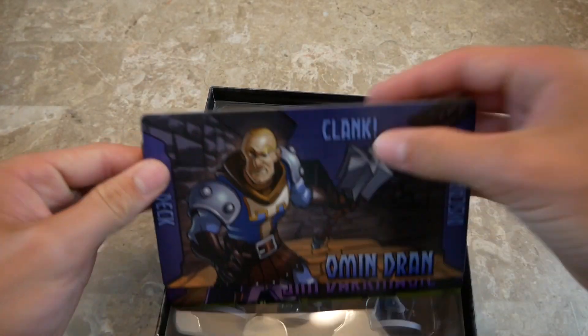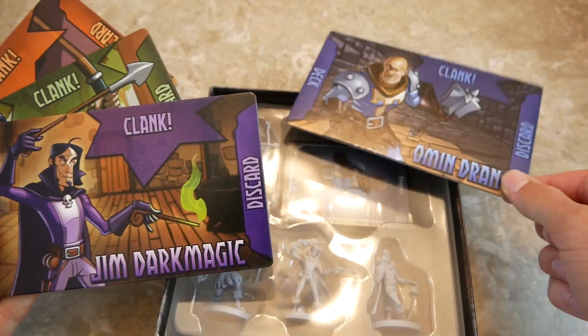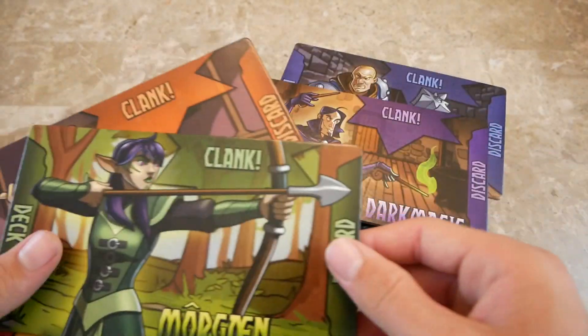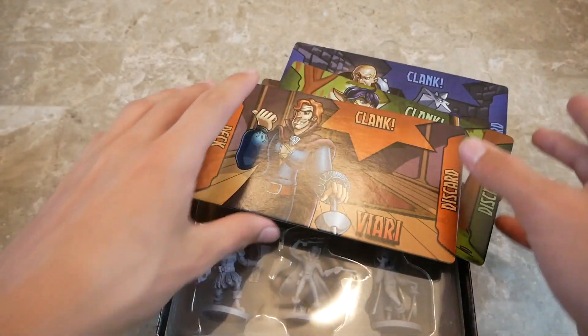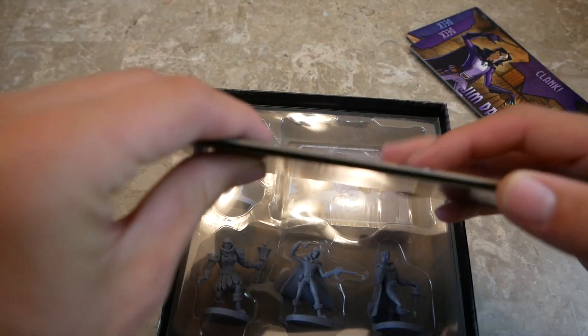So what we have in here is four player boards. There's Blue, Omendran, Drim Dark Mage, Morrigan, and Vayari. Those are the boards — they're made out of just normal cardboard. It's nice.